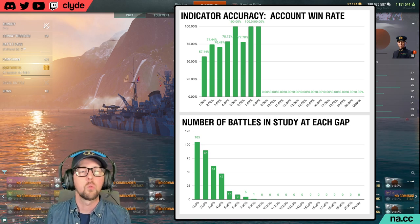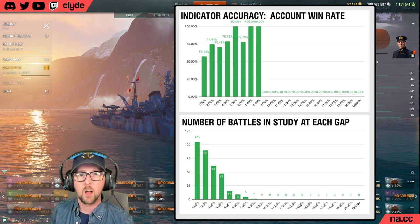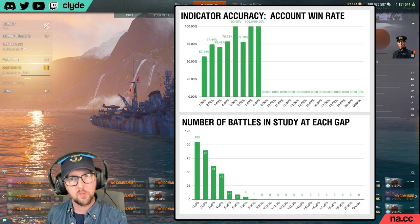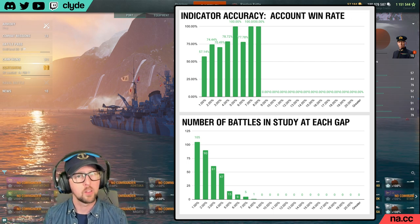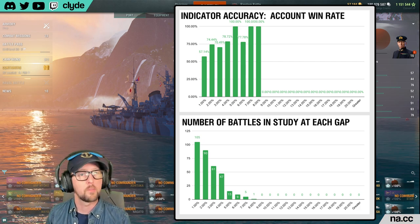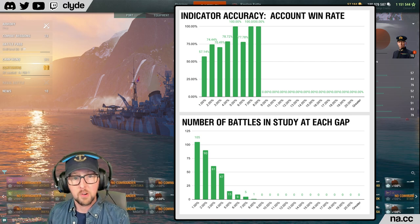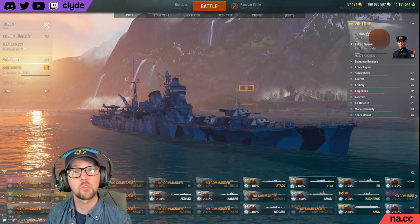Account win rate is not a perfect metric on a player-by-player basis — we've all bumped into a player who's got five thousand battles in Fujin who's farmed up a 65% account win rate even though they don't perform particularly well in any other ship. I want to make it clear I am not here to yuck anyone's yum — we should never use a player's statistics to make fun of them. But it's clear that someone who has a 65% win rate across many different ships of varying power levels has more ability to influence a match.